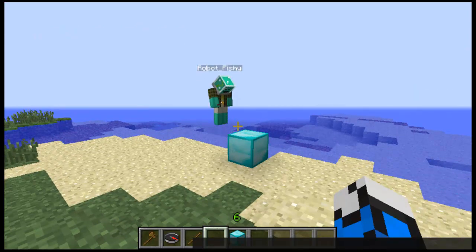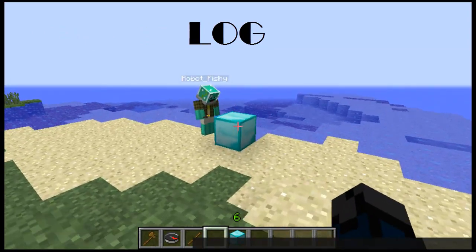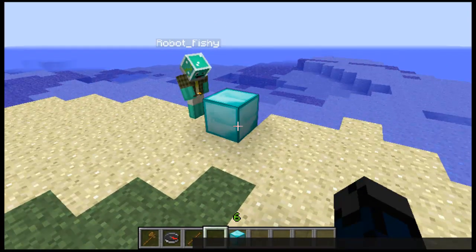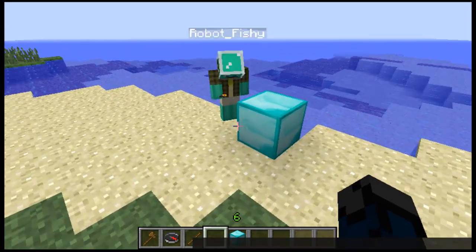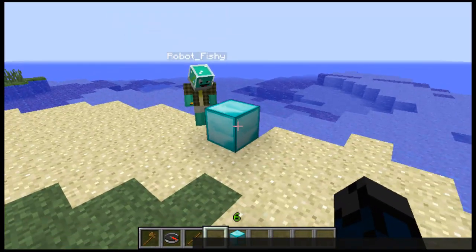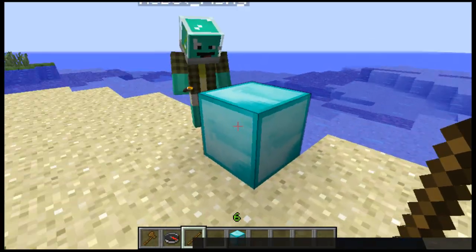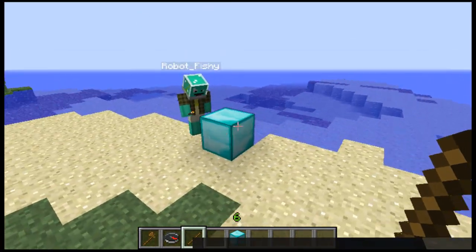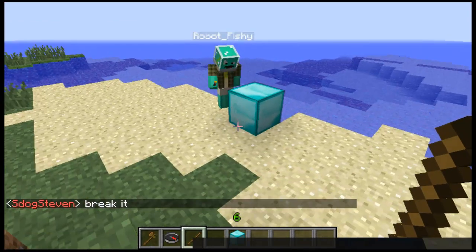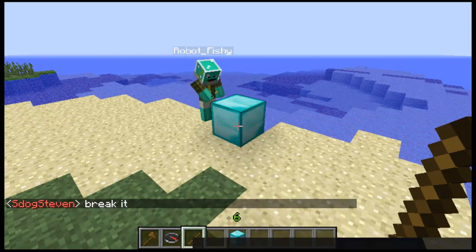This one is called Log. What Log does is that when somebody griefs a block — so if robot fishy broke this block, it would tell me who broke it. Today I have robot fishy joining me to help out. You have to be holding a stick to get the information about who broke a block from that exact location. I'm gonna tell him to break the diamond block.